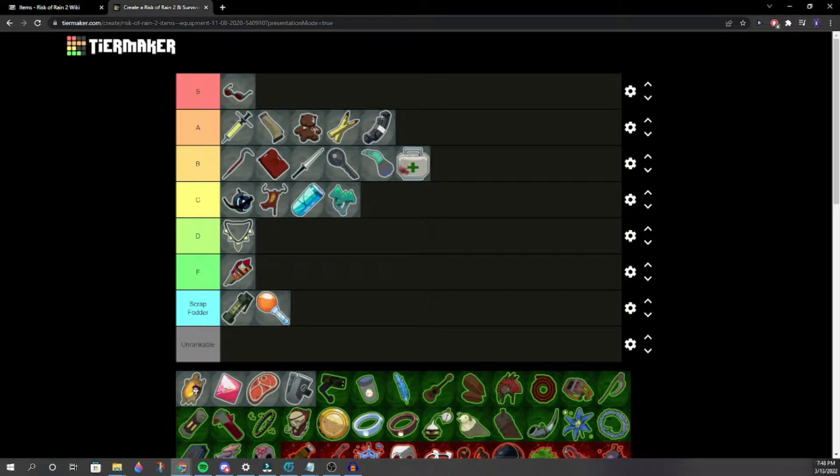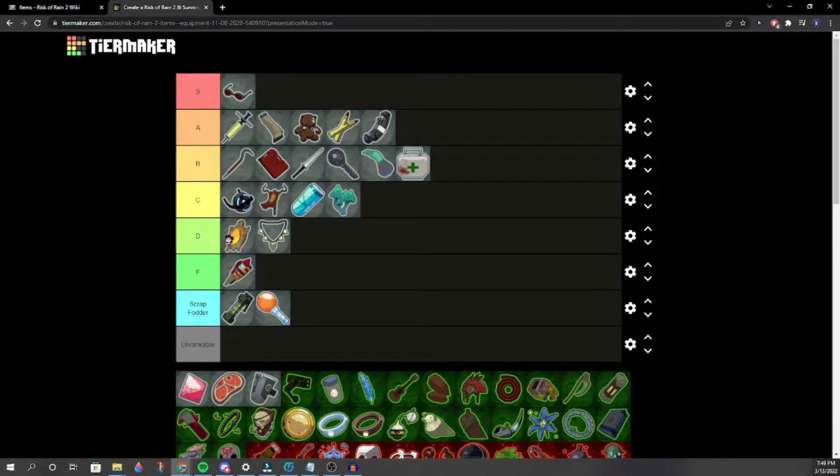Topaz Brooch — one person says Scrap Fodder, another says high D, another says mid B. We compromise on high C. One player likes Topaz Brooch and thinks it's pretty solid, while another insists it's bad and belongs in Scrap Fodder.